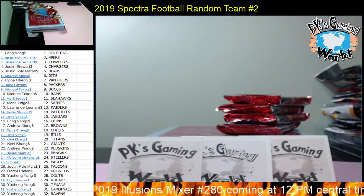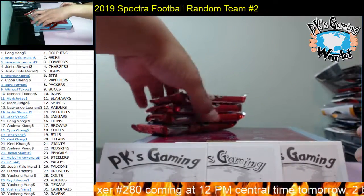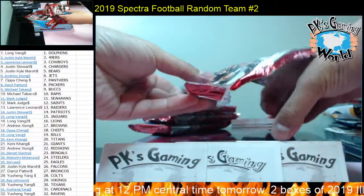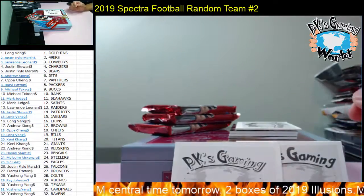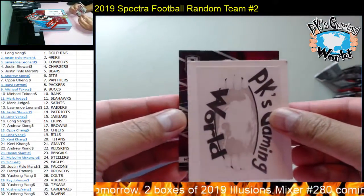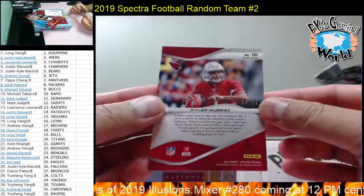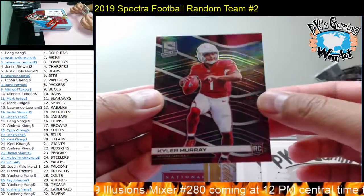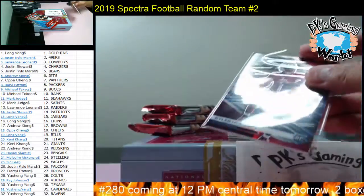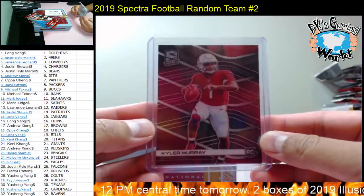Pack number one — let's hit something big. Right off the bat we got a redemption. Empty pack. I wonder who did not sign for this product. First card we have Kyler Murray, 59 of 99 for the Cardinals. Cardinals goes to Yushin. Nice hit — Kyler Murray for the Cardinals.